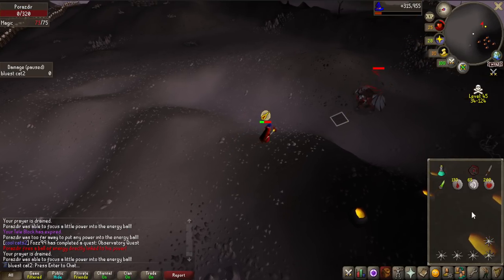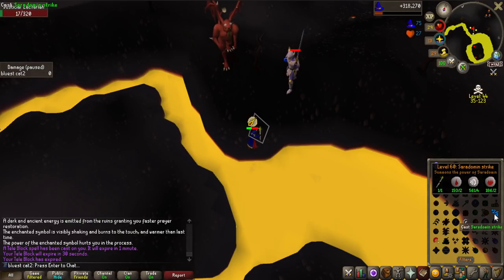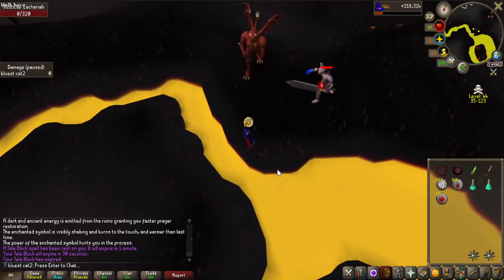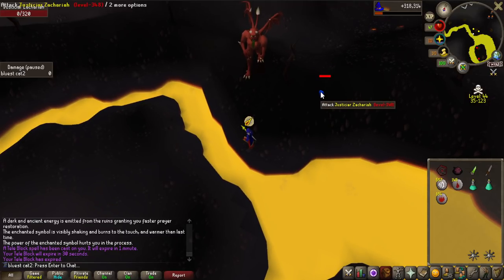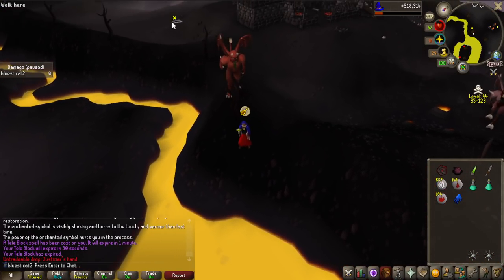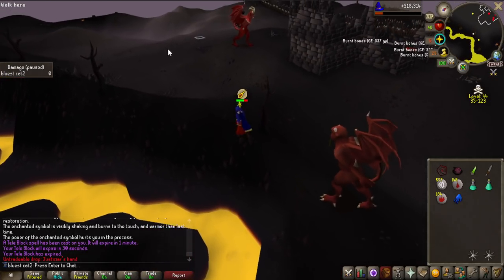That is the second boss dead - let's go for the third one and get the imbued cape. Definitely the scariest one. Can we get the kill here, please? I don't have much food left - there we go! That one was actually really intense. But that is the Justiciar's Hand, and we can now actually get the imbued cape as long as I don't die with all these in my inventory. You can't actually bank them, so you have to bring them every time.